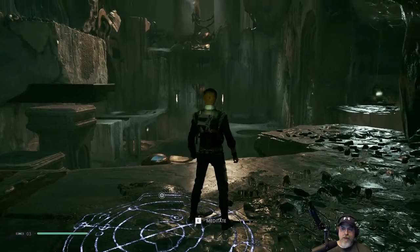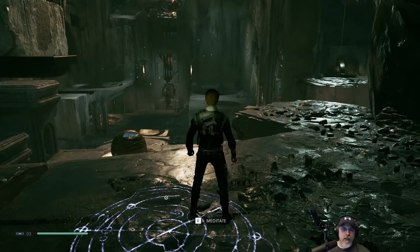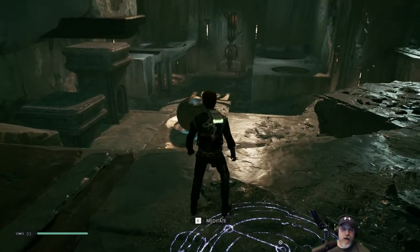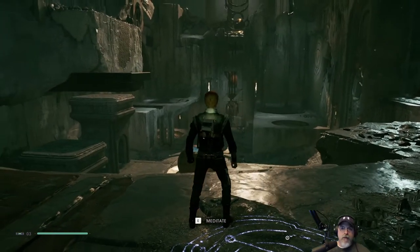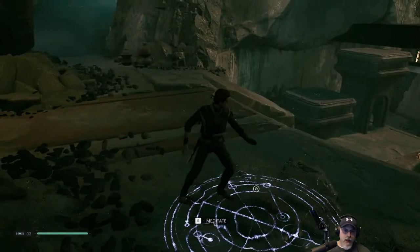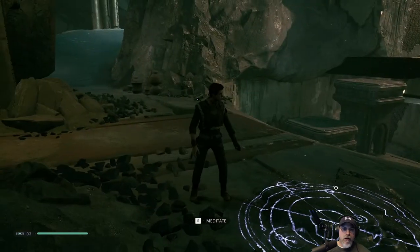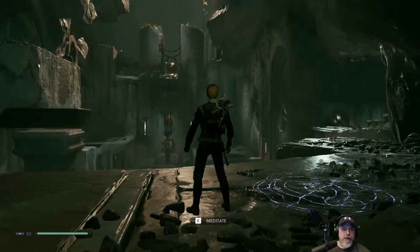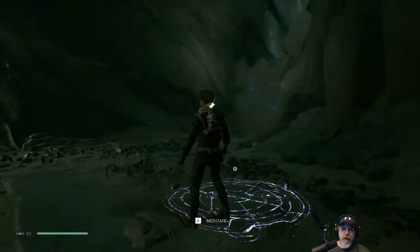Welcome back everybody to Star Wars Jedi Fallen Order. I'm Old Guy Gaming and we're picking up right where we left off. In the last episode we found the tomb of the Zeffo guy, and in the process learned force push, which is really amazing. I mapped my slow to my middle mouse button and force push is now my number one thumb button. We've got to get out of here but there's also some more puzzles and fun stuff we can do now that we have force push.